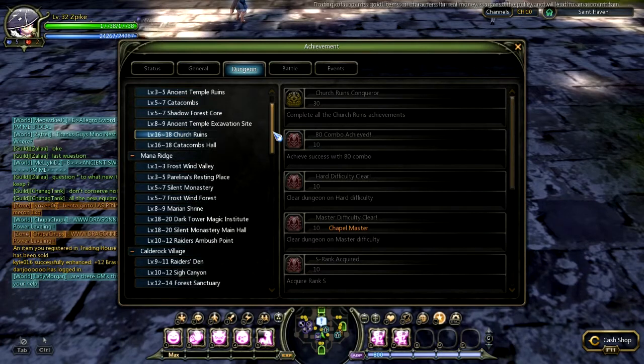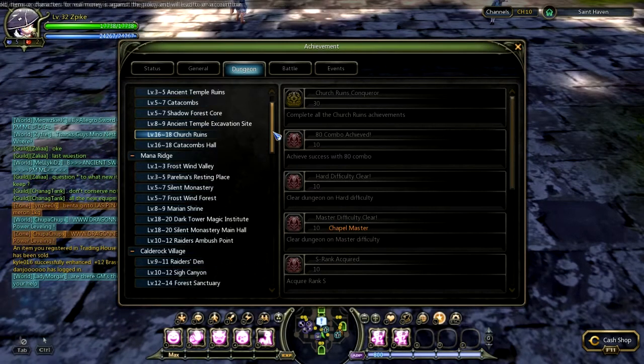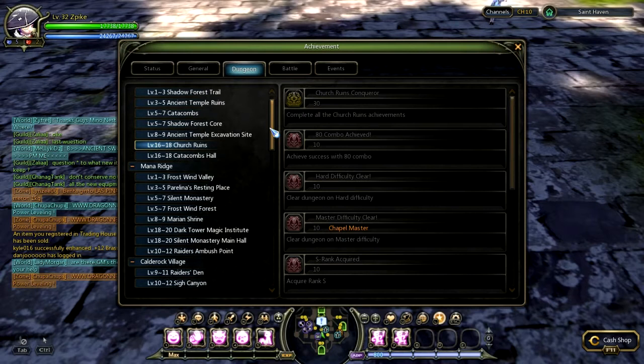All along the way you can join random parties within the same level range to grind dungeons, or you can find someone to boost you. A lot of high-level people will want to boost you because they can benefit from it — but I'm not going to go into that now.